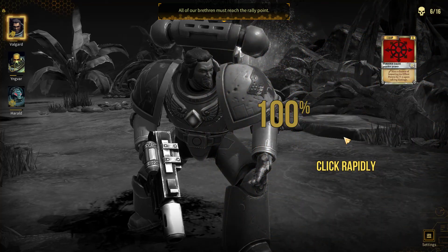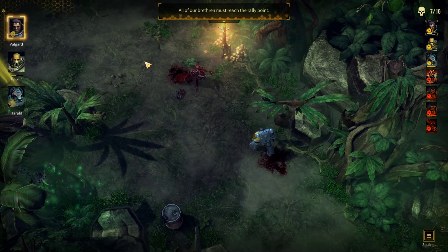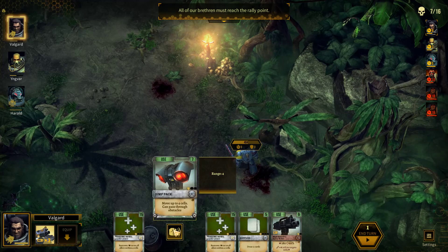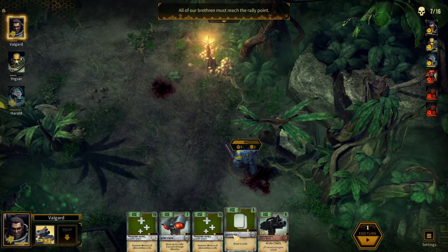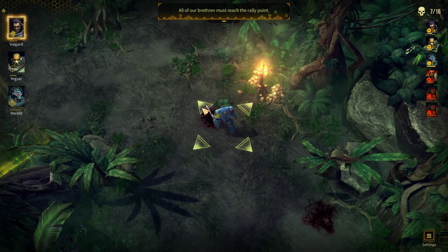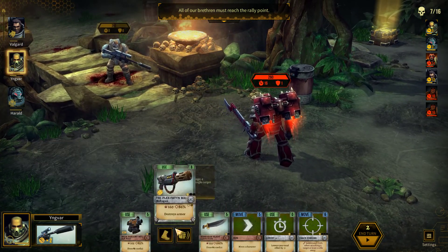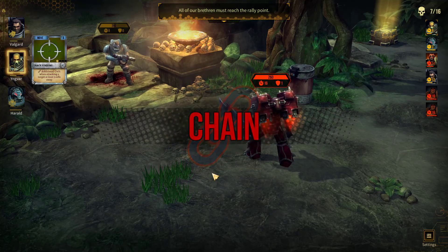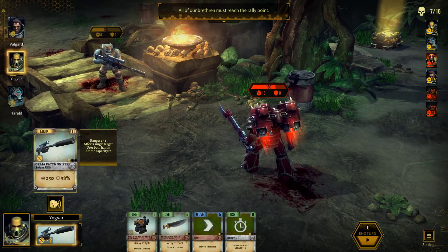I don't need to click rapidly for this to work. I need to move — I could use the jetpack since I have no use for it, or just draw some cards, or use that to move. I'll use this to move. Now it's the scout's turn — this weapon deals a lot of damage but doesn't destroy armor, while this other one destroys armor, so let's use that one instead. He has a card that lowers his effort sequence, and now I can use the sniper rifle to finish him off.